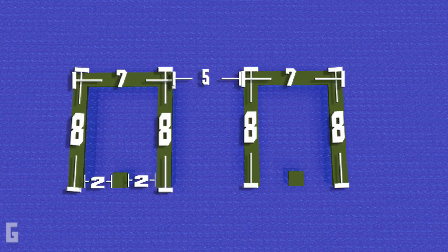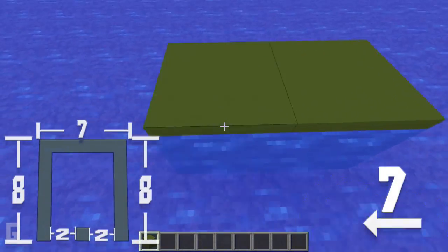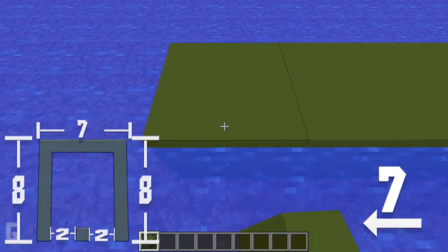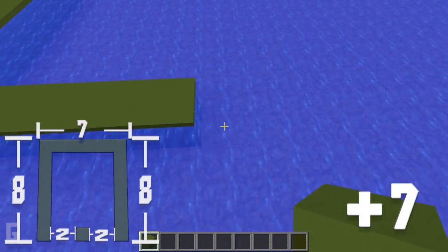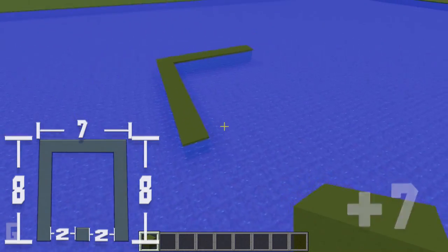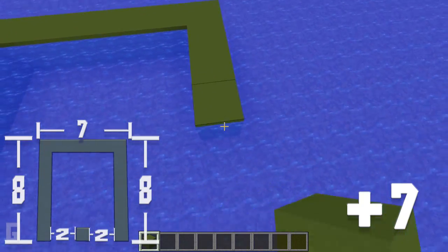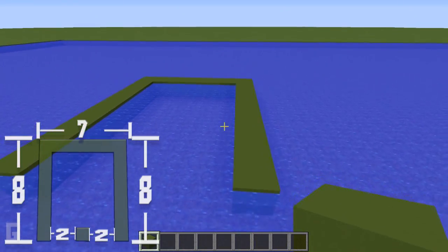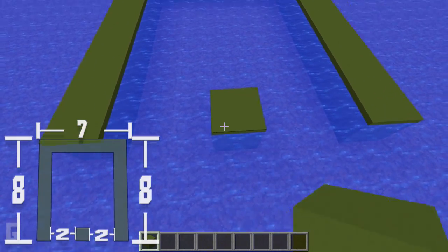Step one: first let's create the base of the boathouse. Find an area of water you'd like to build the house on, then create two U-shaped bases. Start at the back and make a seven-wide row, then pivot 90 degrees and add seven blocks for a total length of eight blocks. Extend the other outside wall as well, and in the front of the U-shape add one green concrete block in the center. Make sure there are two empty spaces either side of this single block.